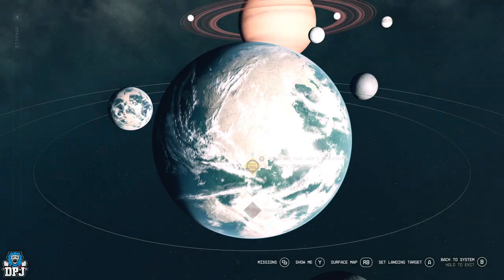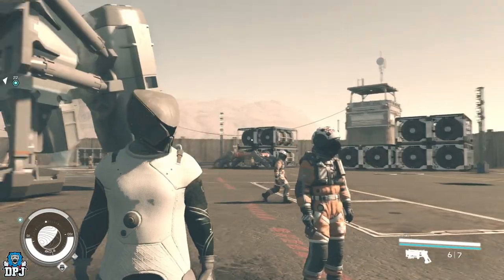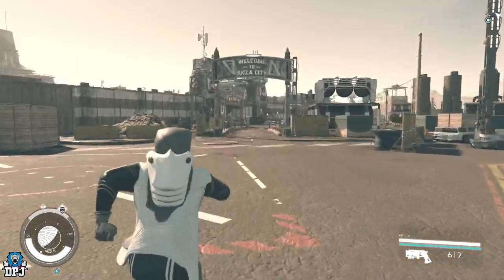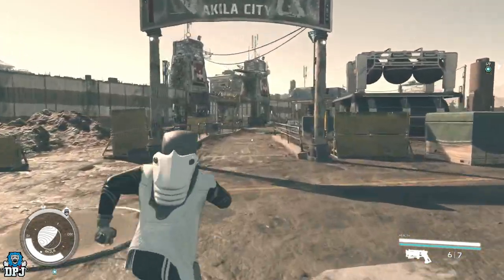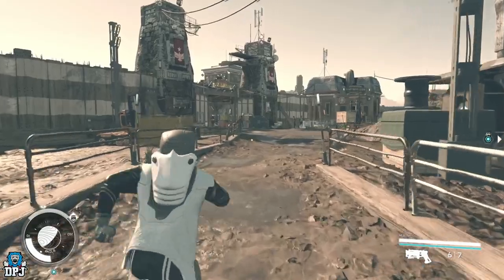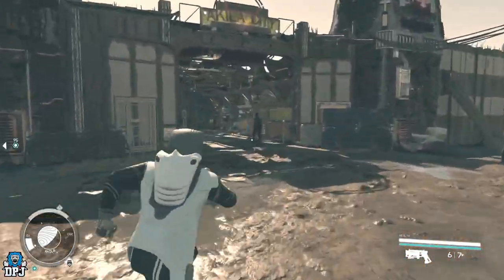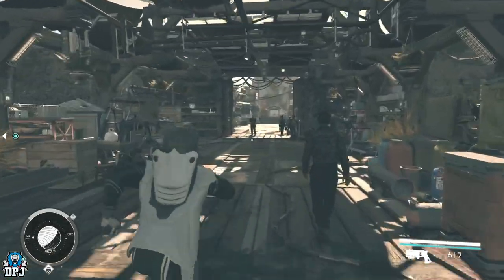Now we are there — you'll end up right here guys, your ship behind you, and then you want to come this way. You want to go into third person for this. One of these chests you can get without being in third person, but especially one you need to be in third person, so you may as well just run this in third person — it's as simple as this.